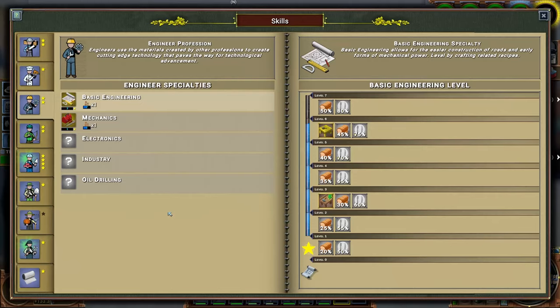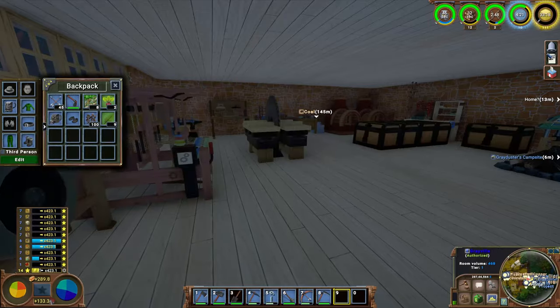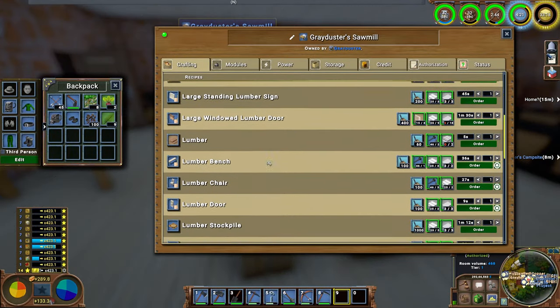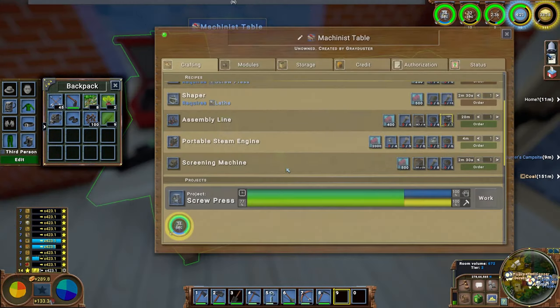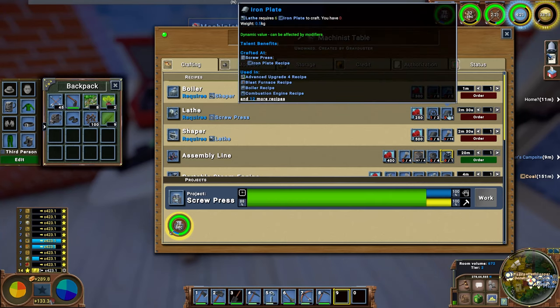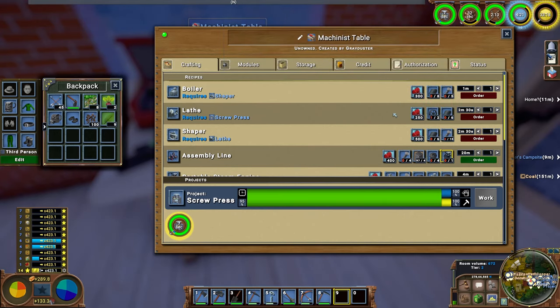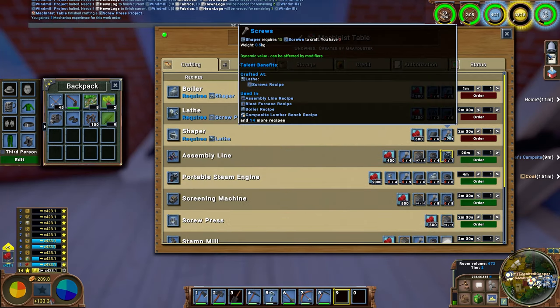We've got enough copper bars to get mechanics. With our mechanics skill now learned at level one, you're going to want to make a machinist table on the sawmill, which I already have. You don't need mechanics to make it, but you can't really do anything until you get mechanics. In here you then get these recipes, but the top ones are red - you can't order them yet. You need to build more tables in a specific order. The first one is a screw press. The boiler requires the shaper, the shaper requires the lathe, the lathe requires a screw press. The screw press makes plates and iron pistons.